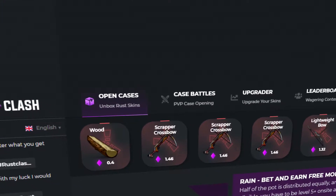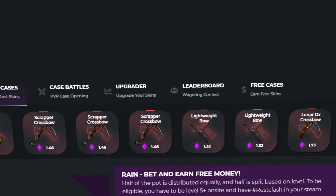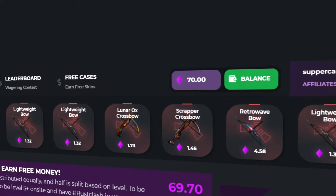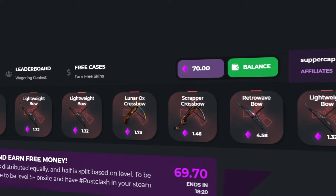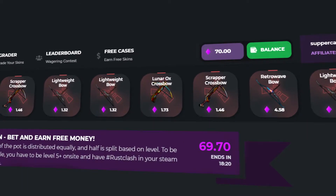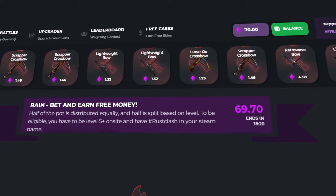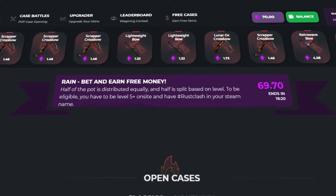Hey, what's up everyone, we're back with another video and in this one we're doing something a little bit different. We're on RustClash and we have 70 dollars in our balance — this is all my own money. I deposited with Bitcoin and got a 30% bonus, which you can get if you deposit with crypto. RustClash is a Rust gambling website where you can open cases and win skins. There's also battles, so I'm going to be doing basically what I do on HypeDrop and do some battles.